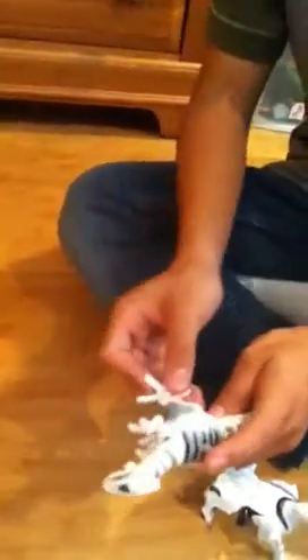Here we have the chomping Robo Raptor. This one has a movable body up and down, movable feet, and a tail that swings around. You push this button and then he jumps. This one hasn't been messed up because I've had this one longer than the rest.